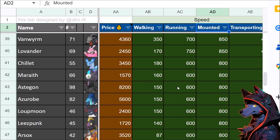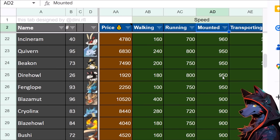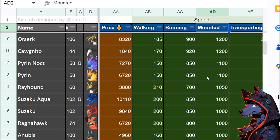Some pals are just built differently on speed, and there are early game considerations too. Chillit is 800 — about 20% slower than Dire Howl. You can also find one of the Deer at 900, not that much slower. So if you have Speedy or Swift or some kind of fast passive skill, that might come into play.